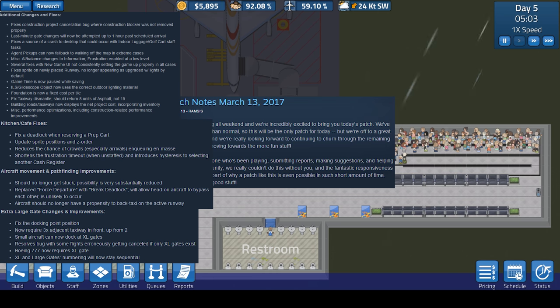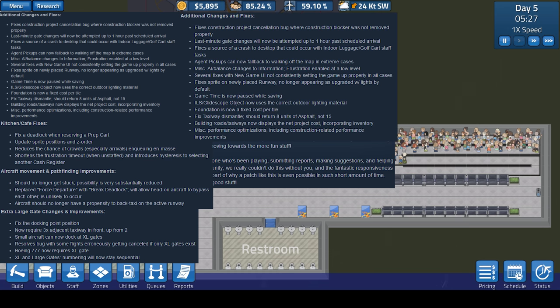This is kind of cool — they made it so there are different kinds of aircraft in the game. There's one that only holds 19 people and another that holds maybe 500-600 people, so it doesn't make sense that they use the same gate. Now they have the large gate and the extra-large gate. Extra-large planes holding 250-500 people have to use the extra-large gates, which makes sense. Small aircraft can use either gate, which also makes sense. That brings a little more challenge, which is a welcome addition.